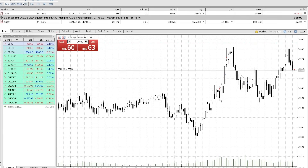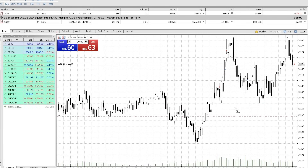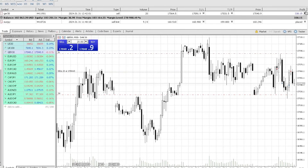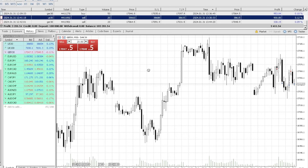I sold the position and immediately went for the opposite side - a short. It was also a double top setup. I put the stop loss quite high because it could have moved a little higher, but I knew it was going to go down. Eventually it did go down - got a nice 300-dollar profit on that scalp.